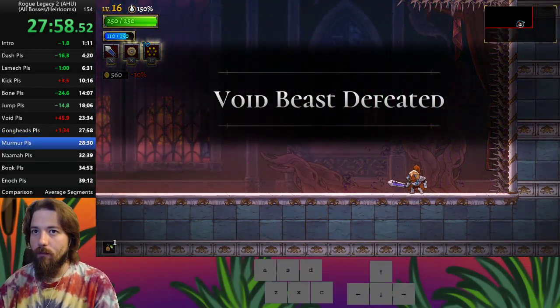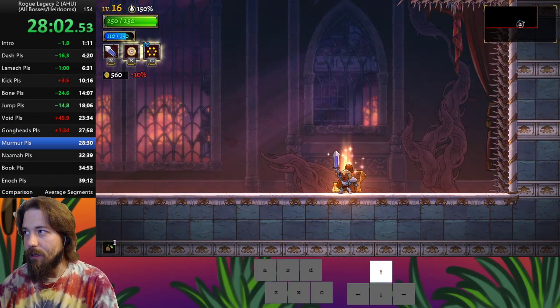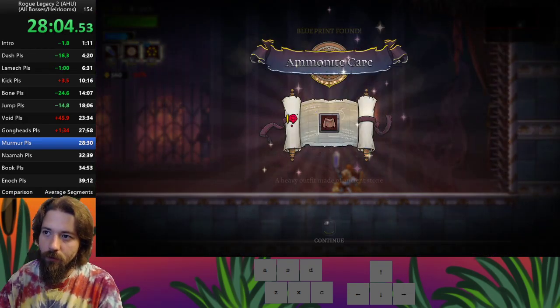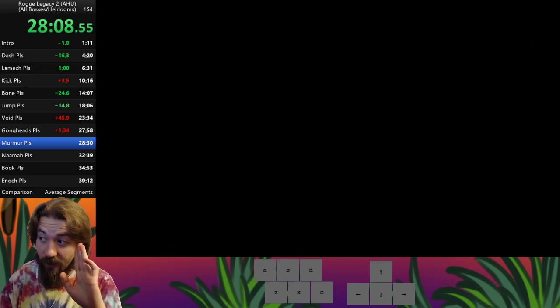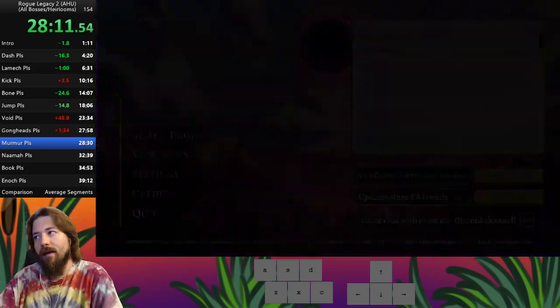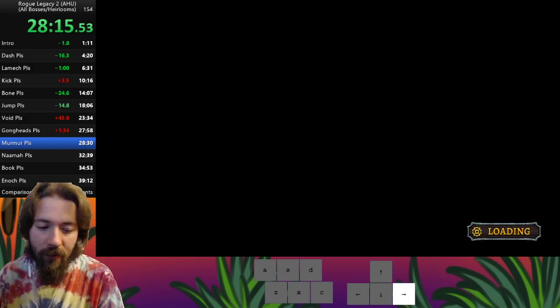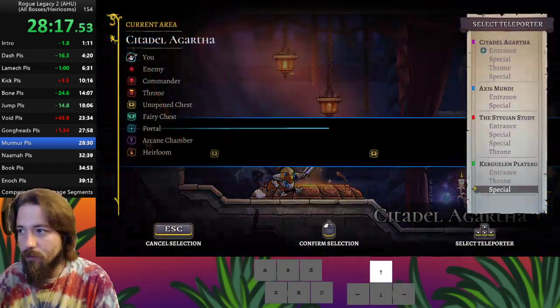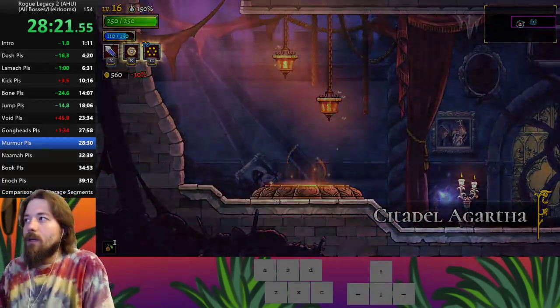There we go. Pick up the item. Return to the main menu because of how long it takes. Then we go kill Gone Heads. And because we're a knight, we stick to the route, grab the Maw next. We just keep going.